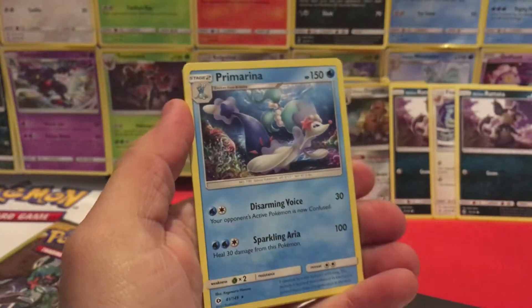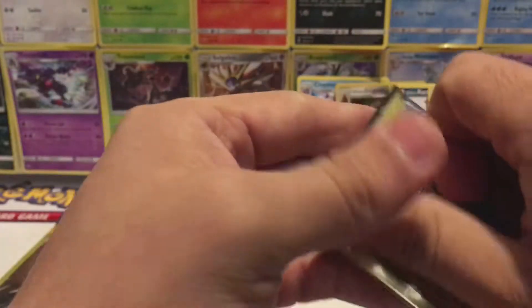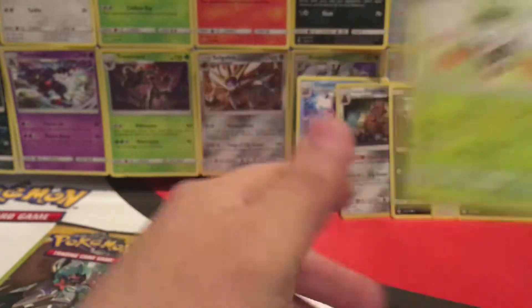We have a Spearow, Primarina Regular Rare, and a Hypno. We have a Dewpider, Mareanie, and a Dartrix.